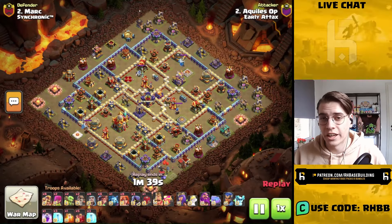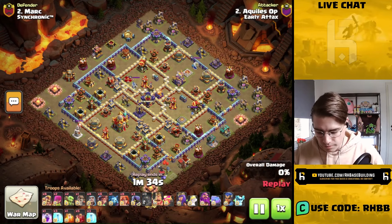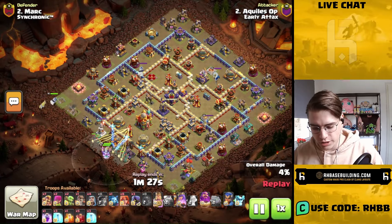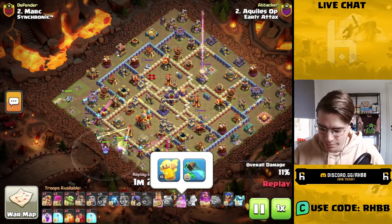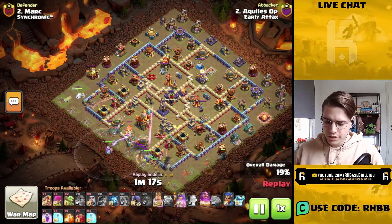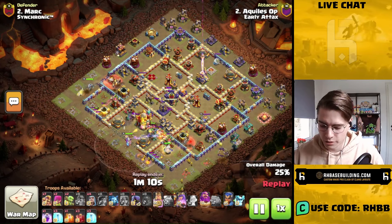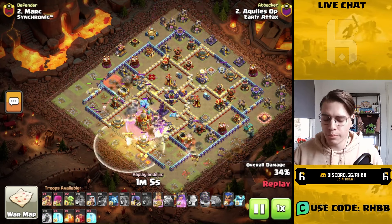Let's take a look at another variation of the exact same tactic on a different base — now in a box base. Here Achilles uses the barracks to funnel one side, then uses the queen to funnel the left side together with the healer puppet, so the queen can live on a little longer when you use the abilities, and then just straight up sends everything through the town hall.